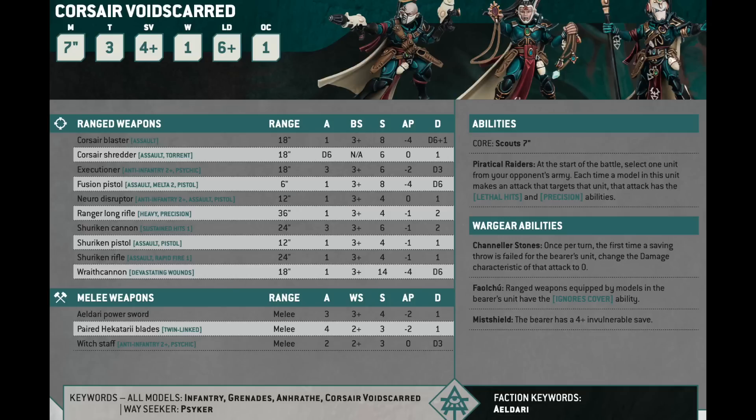Here's what the specialists do: the melee specialist has Hectare Blades — twin-linked, so 4 attacks, only Strength 3 but you reroll wounds. There's an anti-infantry witch staff — a melee weapon that does D3 damage like the Warlock weapons. There's the Falchu: ranged weapons equipped by models in the bearer's unit have the Ignores Cover ability. And you have the guy with Channeler Stones — the first time you fail a save, you reduce the damage characteristic to zero. These guys are the combat version of the squad. It's really fun and crunchy and so cool for casual play with all these rules — but it does not even begin to amount to making the squad worth the points relative to the other stuff in the index.